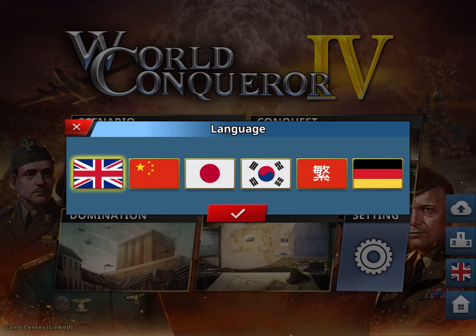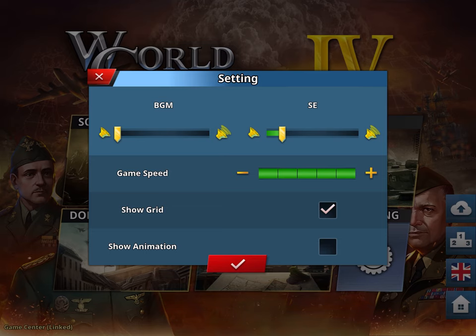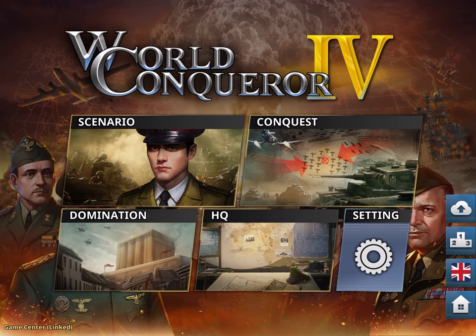You can also choose the language here. So you have four main screens plus the settings where you can set up the speed of movement, sound effects, showing the grid, and showing the animation of the battle. Everyone has different preferences.